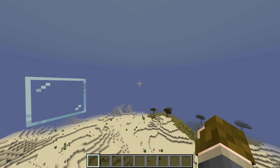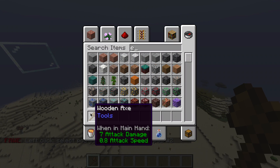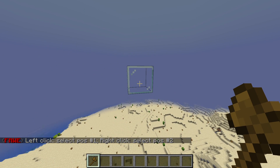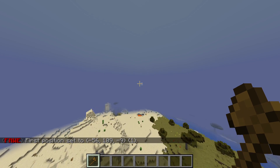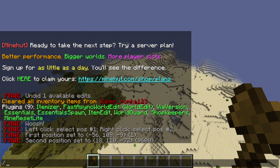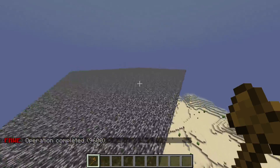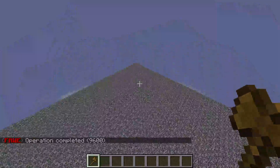To make a floor, type slash 1 to get the magic axe used by WorldEdit. Left click this block and go all the way to the other corner and right click that block - this sets the first and second position. Then type slash slash set, and I recommend using bedrock. Now it's loading - perfect, a platform.